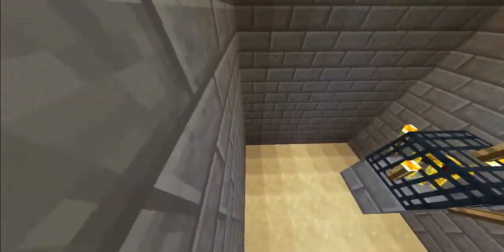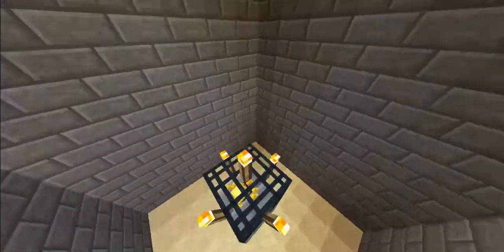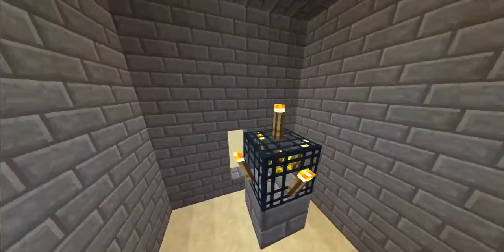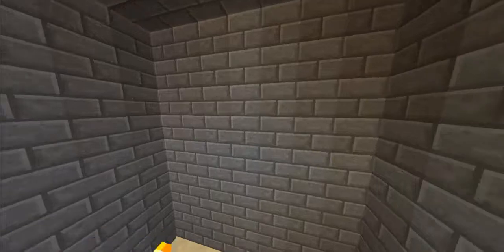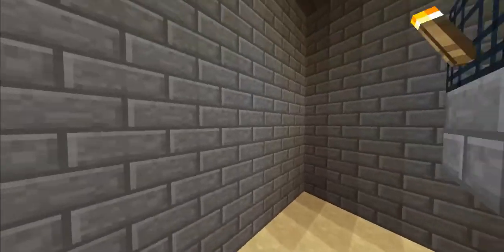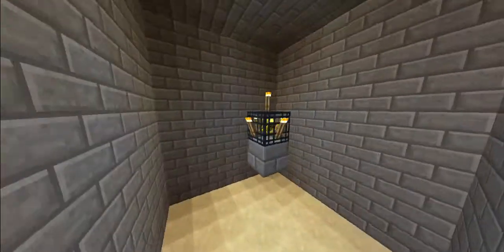In this one over here, blazes will always spawn on the inside. Keep in mind, you want to keep killing them because they will glitch out of the capture area in the Gamma MC server. In this area, we can fit one blaze spawner in the middle because we have three — four blocks — above, so we could fit one more, and four blocks below, so we could have three in here. But for this purpose, we're only going to have one.